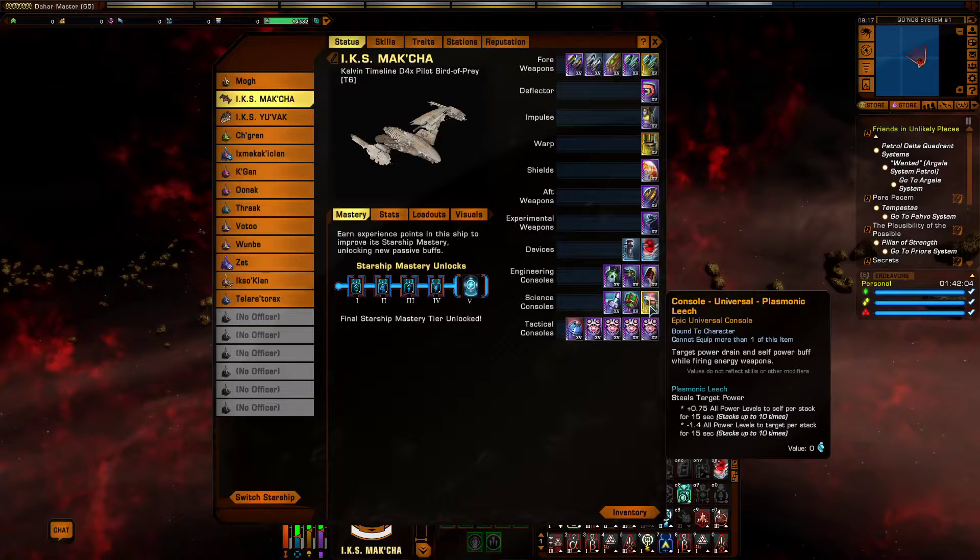Another favourite of mine — the universal console Plasmonic Leech. It steals target power and gives it to you as bonus power. It gives plus 0.75 all power levels to self per stack for 15 seconds, stacking up to 10 times, and minus 1.4 all power levels to target per stack for 15 seconds, stacking up to 10 times. A really good console and almost a must-have for a lot of builds. You can get the Plasmonic Leech from the ship vendor when you pick up the Vandal Destroyer on the KDF side — that's the only way to get it on KDF.